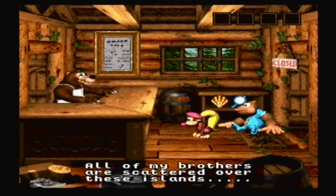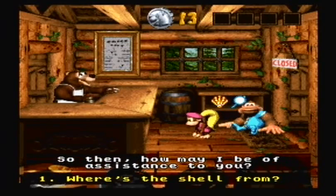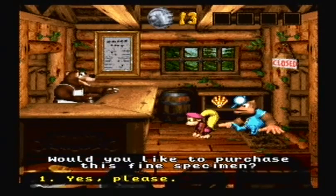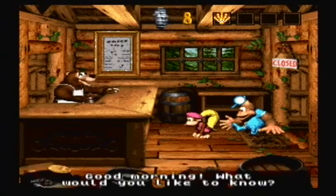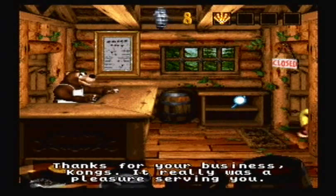So here we have one of the Brother Bears. We use the bear coins to buy from this guy — mostly just this guy. Most of them use bear coins to buy this shell, which we'll need, and we'll need this mirror as well. But that costs, I think, 50 bear coins, and we don't feel like saving up at the moment, so we'll come back later.